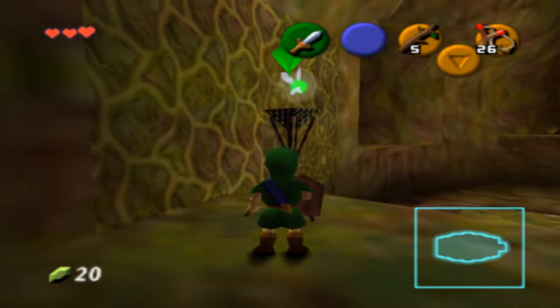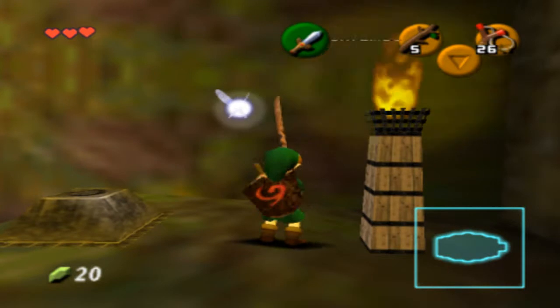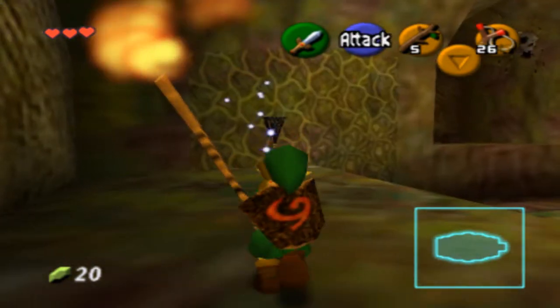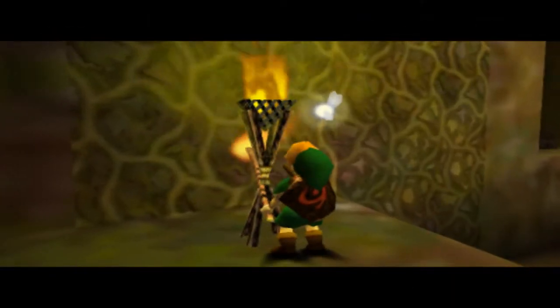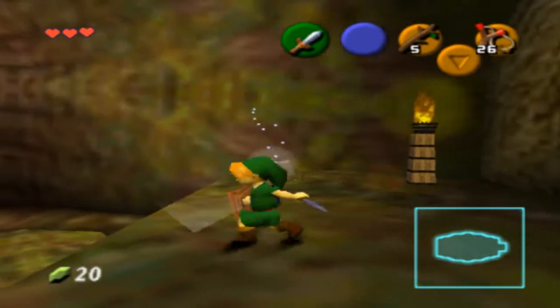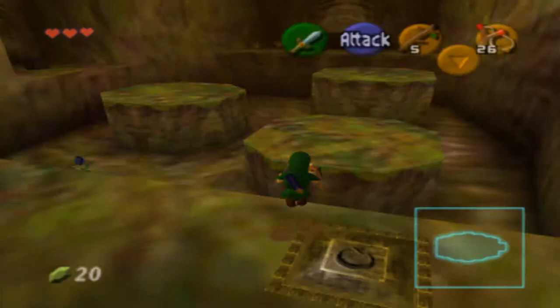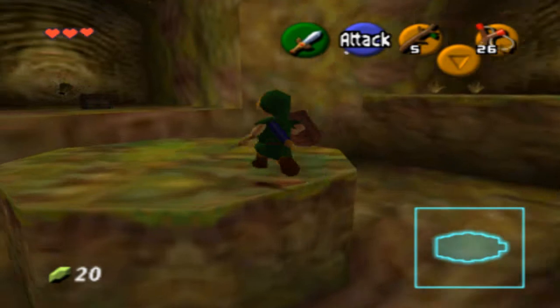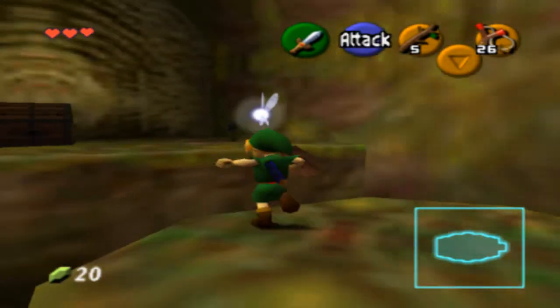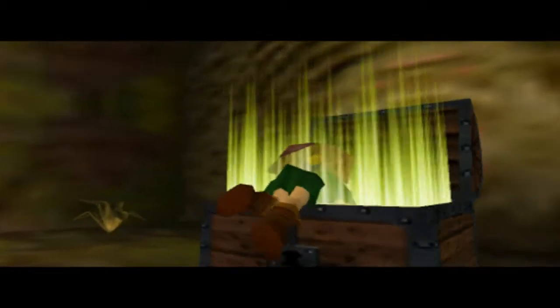You might notice here is a torch that isn't lit. You might notice there's a torch over there that is lit. So using the Deku Sticks, we can do that. And before the Deku Stick burns out, we can just slash our sword. So that's nice — recycling is fun. Actually, I want to go over here first and get this chest. I'm pretty sure it's the compass.